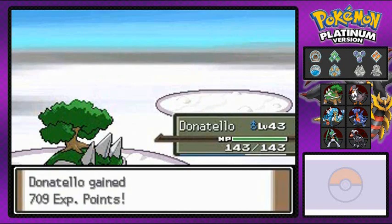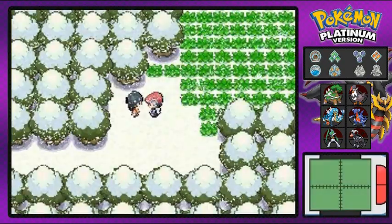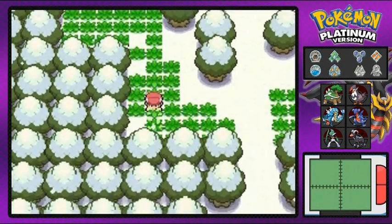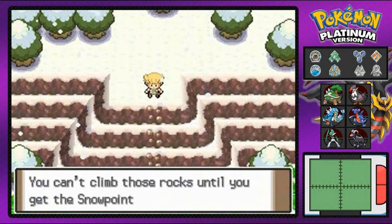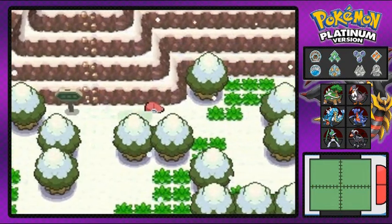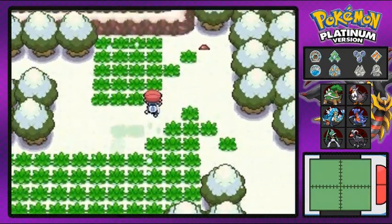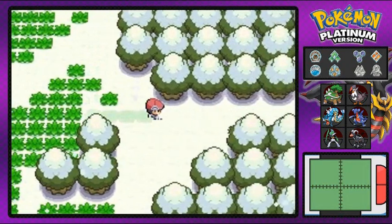We win! Hopefully this is the last trainer because it's been a long video. Up ahead is Acuity Lakefront. Barry's waiting there — he says you finally came along. We need a badge to climb those rocks, but we already got Rock Climb, which is good. Going straight to Snowpoint City. No more trainers here, just grass — and another Ultra Ball. Let's go!